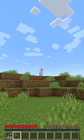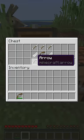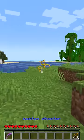Today we have a sheep test — 3, 2, 1. Let's kill it on the ground. Let's make a bow type — Custom Shooter, that's it. And what is this gold arrow? Let's try it.